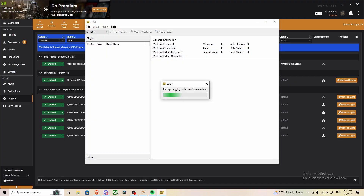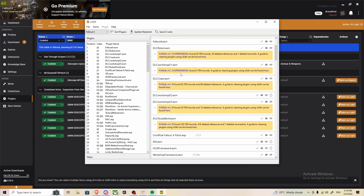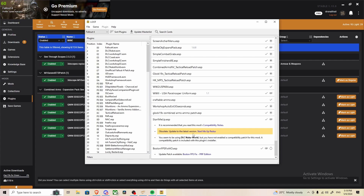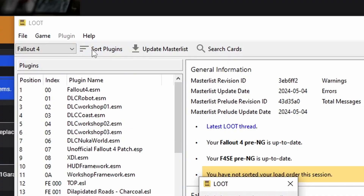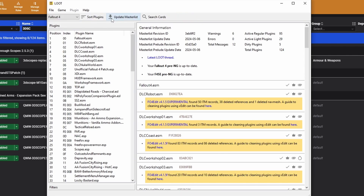I prefer more control, so I use a program called Loot. Loot is an automatic load order sorter — it not only sorts your load order but will also warn you about problems with plugins. Red represents a huge problem and you should most likely remove that mod. Yellow tells you there's something you can take action on but don't have to. For example, Start Me Up — an alternate start mod — is tagged as obsolete and prompts me to update, with a link to the latest version. When you want to sort with Loot, head to the Sort Plugins button, click it, take a quick scroll to check for new errors, then click Apply Sorted Load Order.